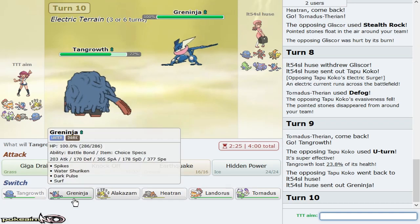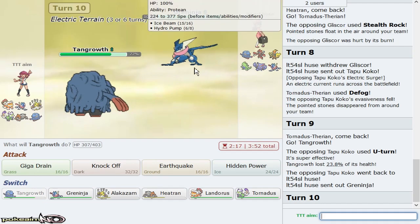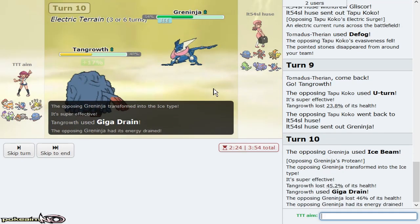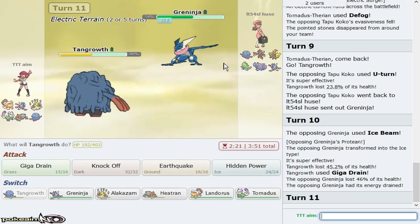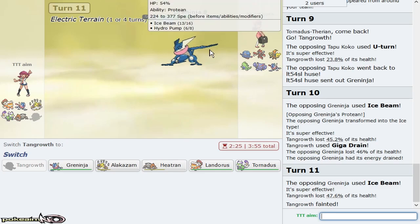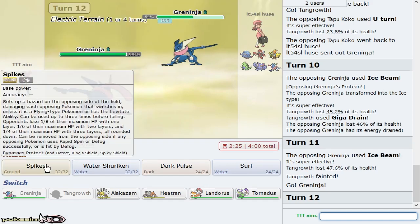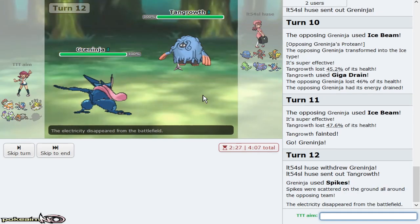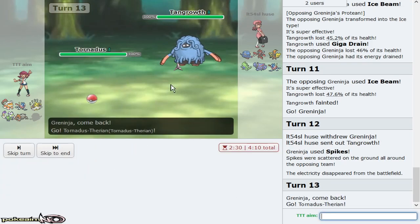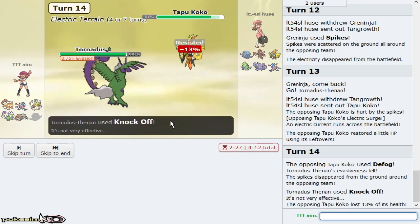I switch into Tangrowth — it's a bit nice and we'll Giga Drain once because we'll live an Ice Beam. I need that damage chip for Greninja later. He could Hydro Pump — I Giga Drain again because I'll live the next Ice Beam. He gets a crazy roll versus Tangrowth — that's not looking good. I'll play a little bit aggressively. I'm actually not going to go out to Tornadus because that invites Tapu Koko. I'll Knock Off Tapu Koko's item since he's going to Defog — I have to play aggressively at this point because I've lost my mon.